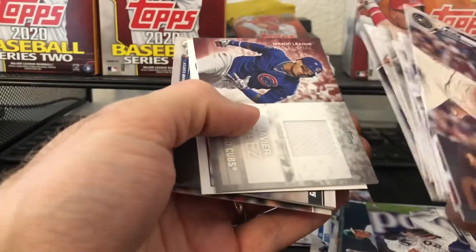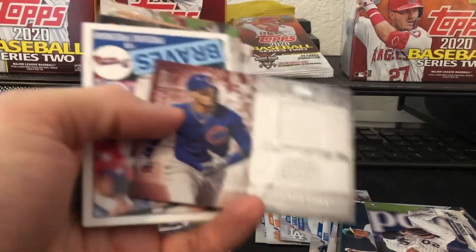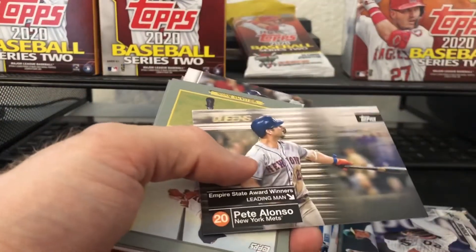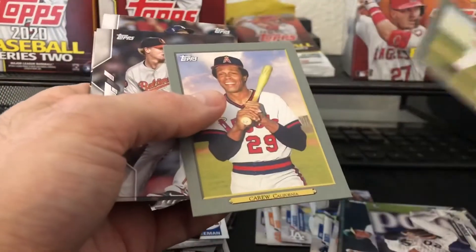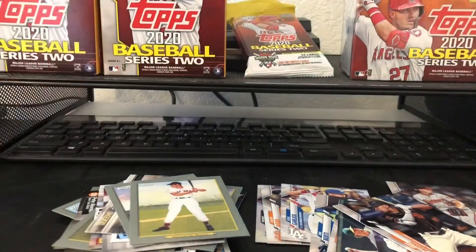Oh my gosh — Javi Baez! That's cool, a little relic. I'm gonna pull Cubs like crazy out of here, good grief. We got a Freeman. Pete Alonzo — we got three of these in the blaster instead of two, interesting. Teddy Ballgame — he's the man. Rod Carew, some more rookies, and there you go, that's the fat pack. Thank you all for watching, I will share more — have a blessed one!